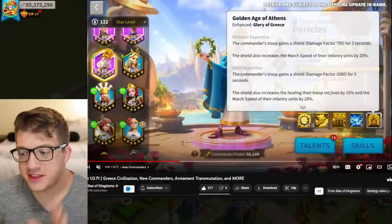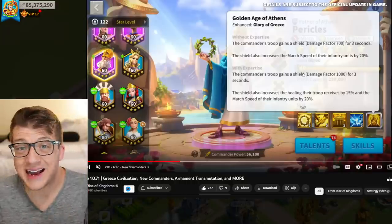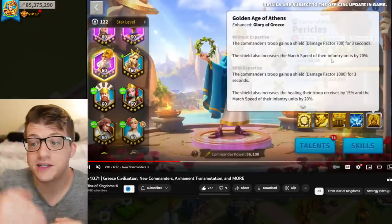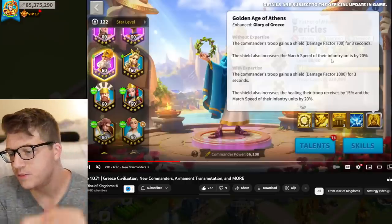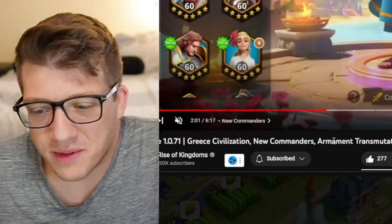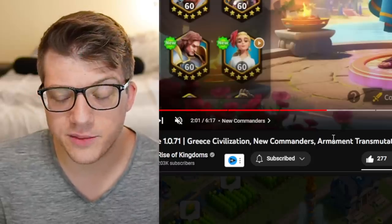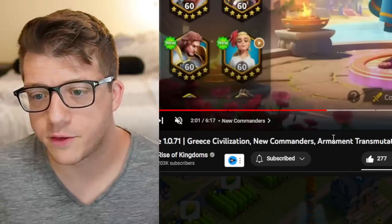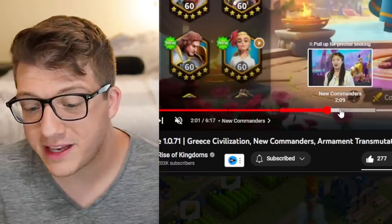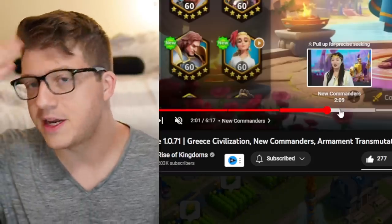Looking at the expertise — the normal active skill only has a 700 shielding factor with a march speed increase, and with expertise it bumps up to 1000 and increases healing received. So a modest buff to the active skill. Overall, Pericles is kind of generic and tanky, but I don't think he'll be super impactful. For PvE, free-to-play, and new players he'll have a good role — maybe useful in early canyon content — but after KvK 1, for PvP, you'll probably never use him.